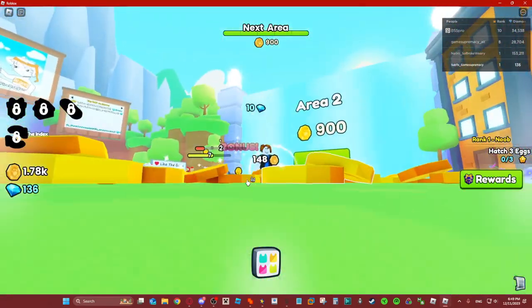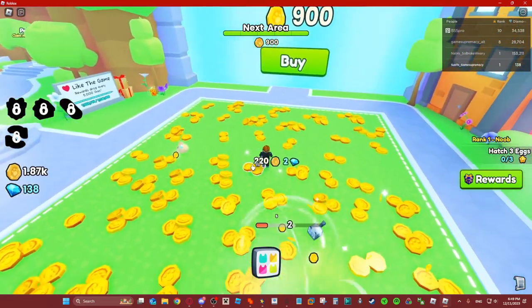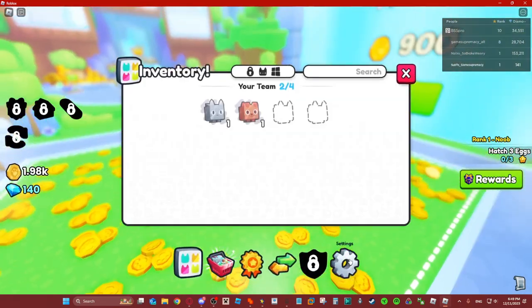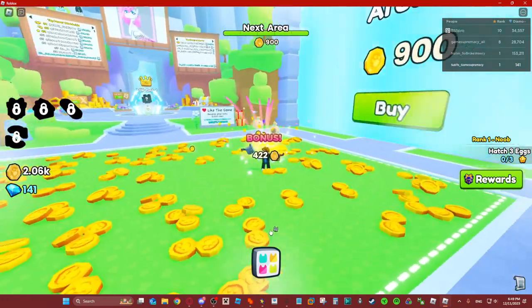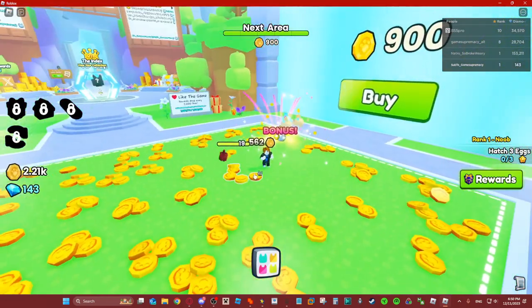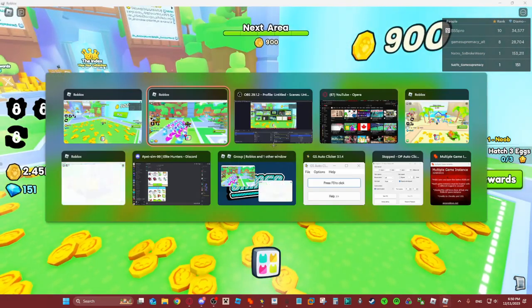Hello everyone, welcome back to my channel. In today's video I'm playing Pet Simulator 99 and if you want to get gems really quickly, there's a little glitch with the daycare that allows you to get gems insanely quickly with an alt account. The daycare was nerfed a lot for me, so wait, let me trade my alt.